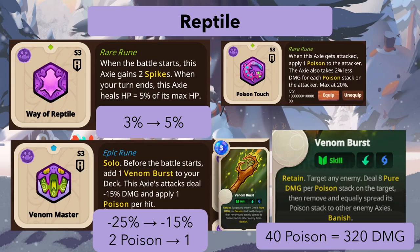Poison Touch is now a rare rune instead of epic — the card text is the same, but being rare means you can run multiple copies and play it in the rare era without the solo restriction. Poison might actually be quite good in the rare era. Historically poison has been a pretty strong early-game strategy, and with Poison Touch I think it could get there.